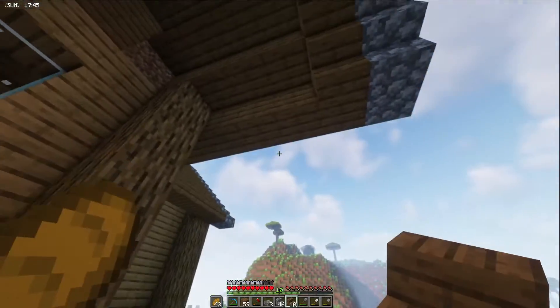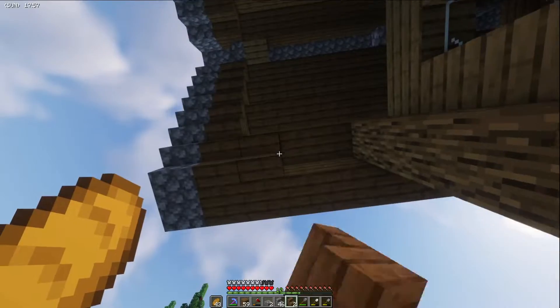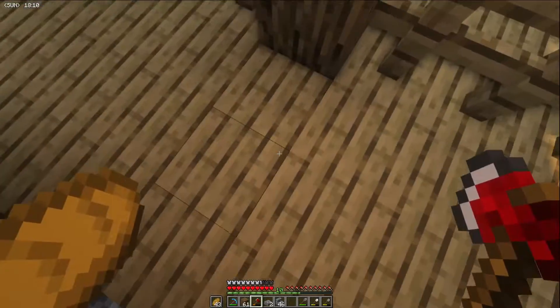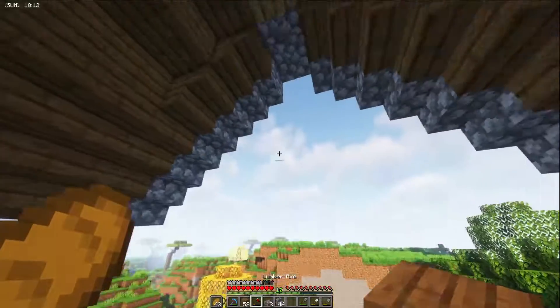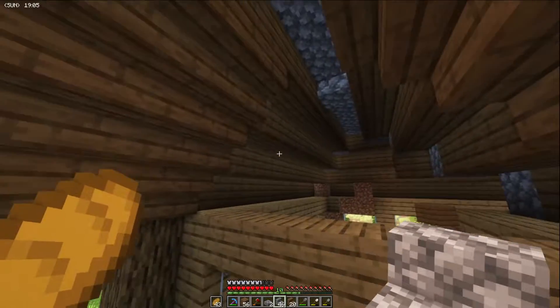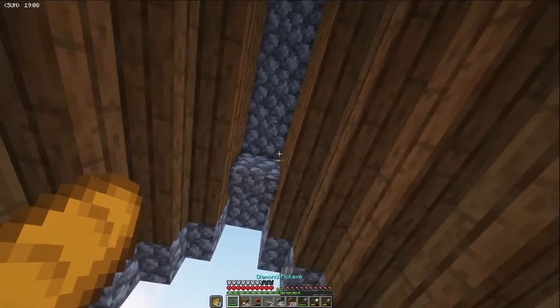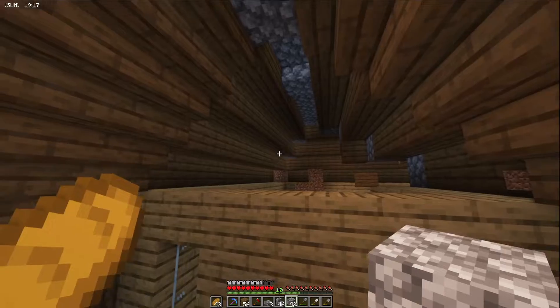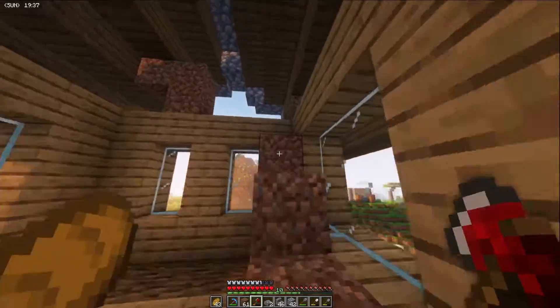Now, this is gonna be pretty tricky. I'm definitely gonna need more spruce stairs. I'm going to grab a crafting table up there. I don't have any oak wood on me, so I can't fill my gap in quite yet. However, what I can do is grab my cobblestone and fill this guy in. Now, on to the other side.